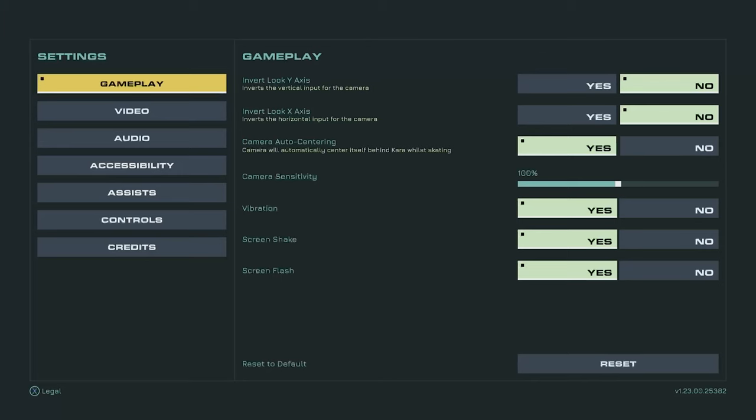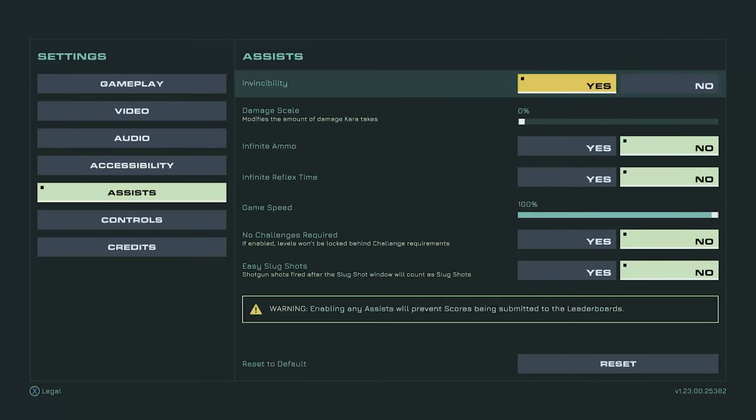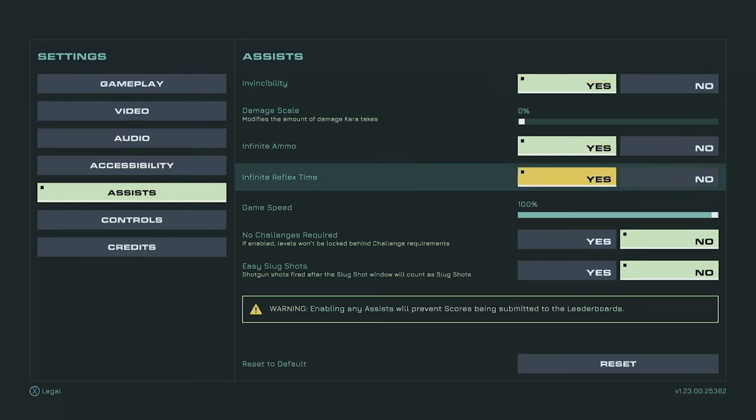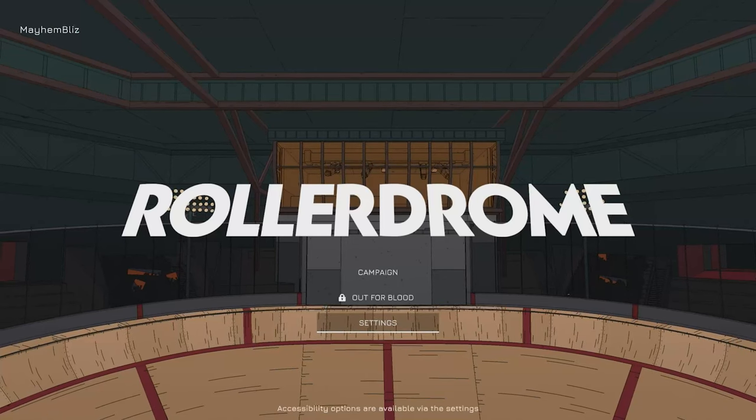To enable assists and cheats, start by heading into the settings, then assists. We can turn invincibility to yes, infinite ammo to yes, and infinite reflex time to yes. We'll be completing all of the challenges anyway, so we don't need to unlock all of the levels. The easy slug shots are easy enough to get, but this one does disable an achievement, so that's why we don't turn that one on.